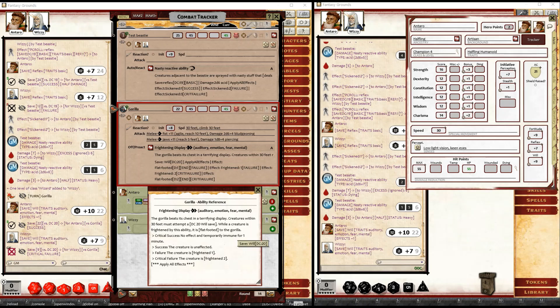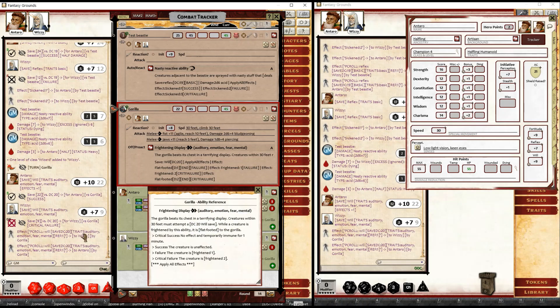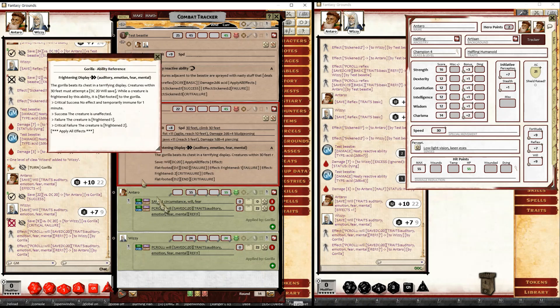Currently the way this has been implemented is you do exactly what you'd normally do to trigger a saving throw, except you hold down the ALT key first and then double-click. What that does is apply an effect to each of the targets saying they need to make a will save — it's a PC roll effect. The save DC is 20.